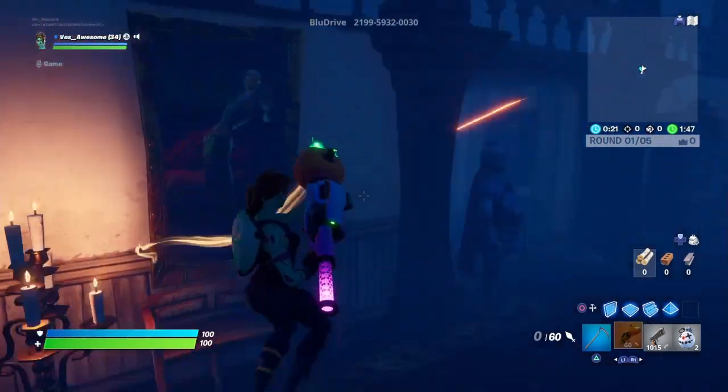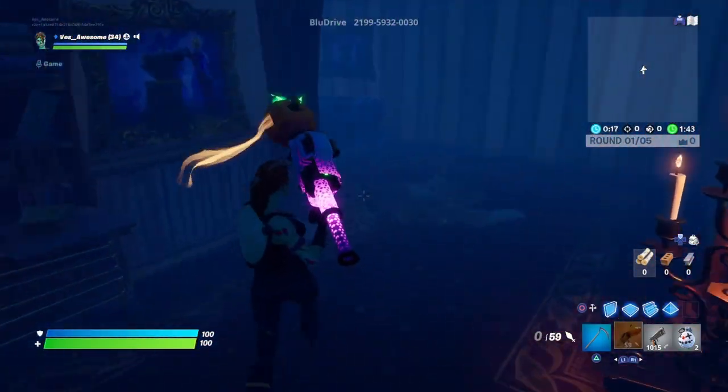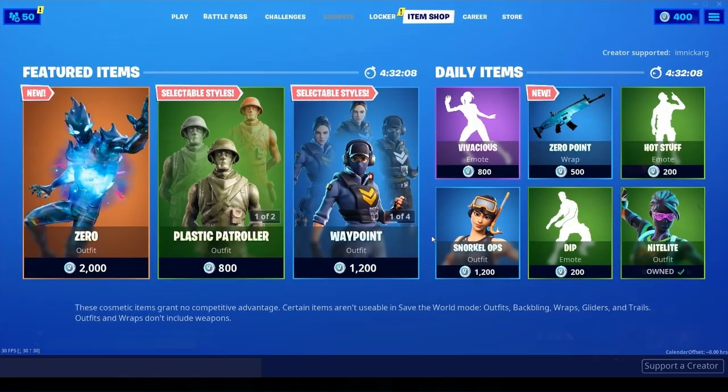I want to give a major thank you to everybody using my Support-a-Creator code: I'm Nick Argg. I appreciate you guys so much. Shout out to my man Cody Founders and Action Domics — you guys are freaking amazing. If you want to join these beautiful people using it, the code is I'm Nick Argg, no spaces. And if you guys end up picking up the Gold Trooper like I did, make sure you guys support me.